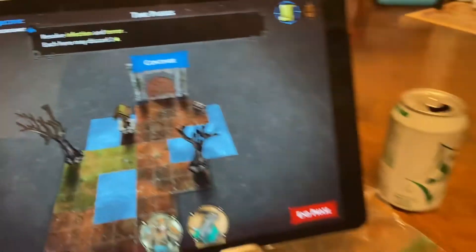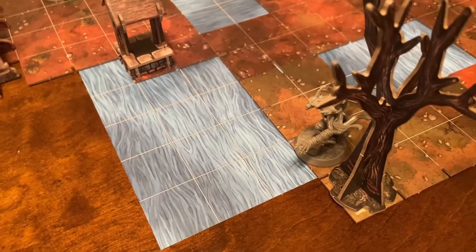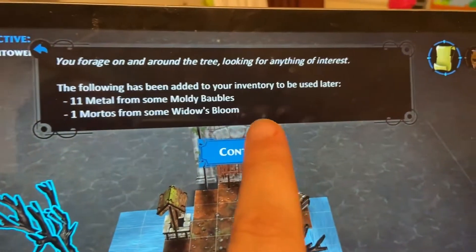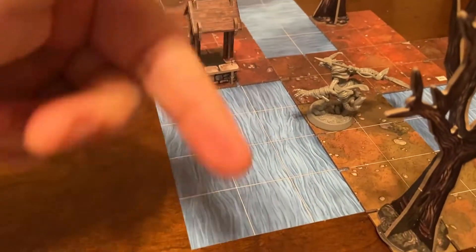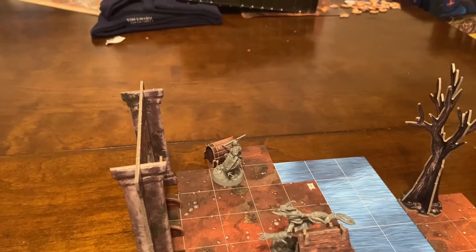Resolve infection and terror - each arrow discard a fatigue. We have no infection or terror on any characters. It's the hero phase, so we go back with Variks. We go one by the tree and forage this one. We get 11 metal from some moldy baubles, one mortos from widow's bloom. Then move - one-two-three for free movement, then one-two-three around the well to the other side.